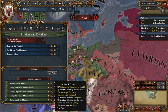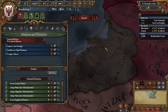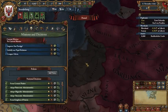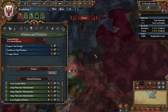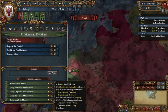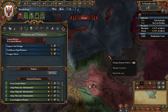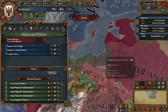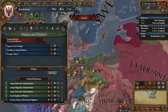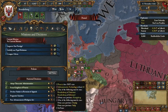So how do you form Prussia? You need Admin Tech 10 — standard for forming nations. You have to be either Protestant or Reformed. You have to own Königsberg, right next to Memel and Ermland — it's a very good province at 17 development. And you have to have either Danzig or Stolp, which are right next to each other. So you have to expand in that direction if you're starting as Brandenburg, which I think is probably the best nation to start as.